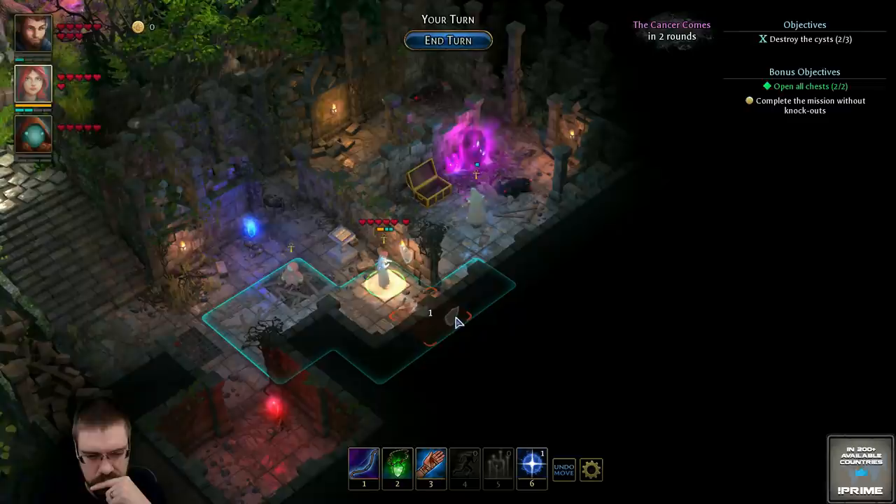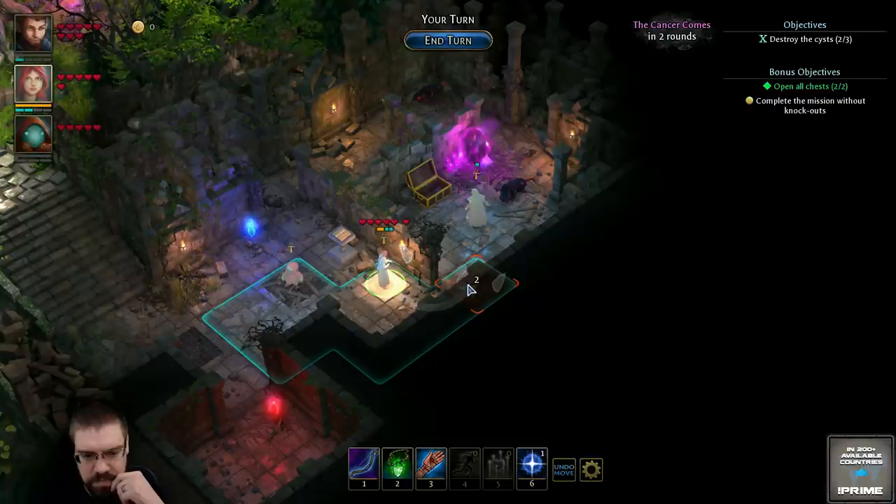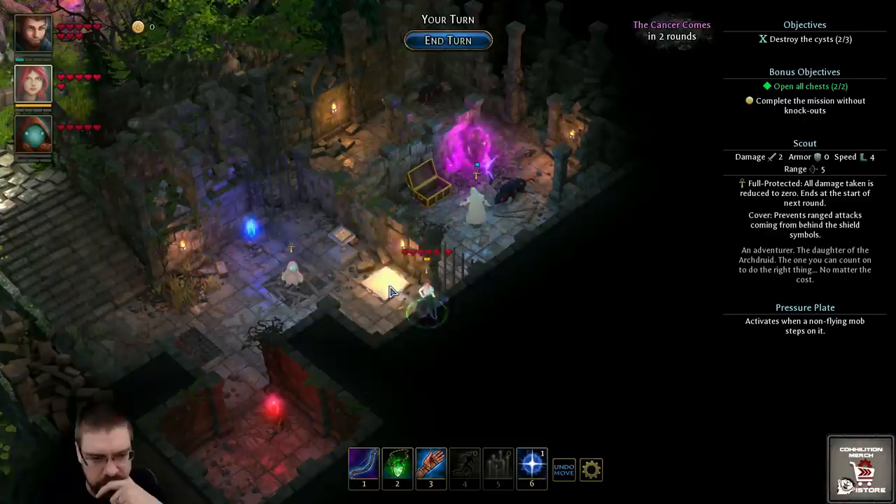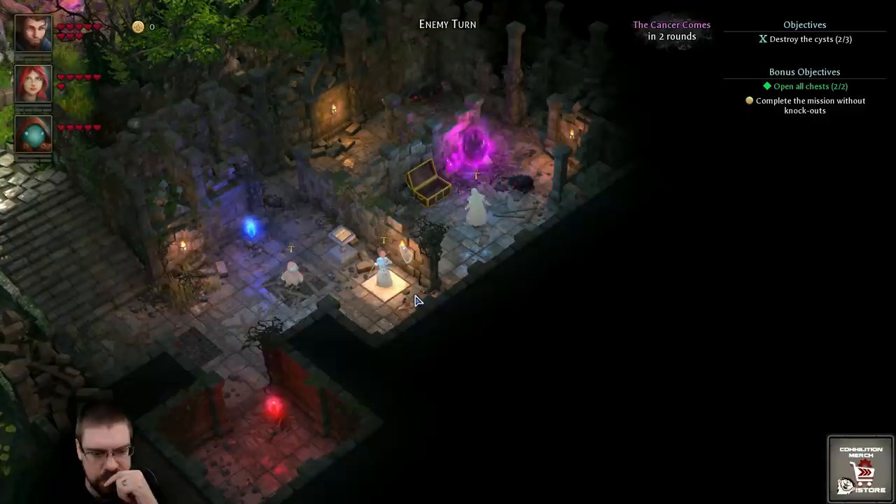I can't make this move. Can I do this? Yeah, okay. And I can't shoot through the door — bummer. Here we go. I can swap them, but I don't want to do that.